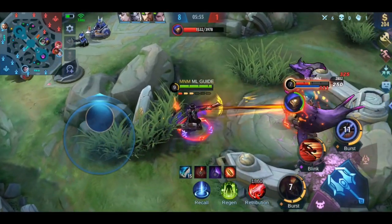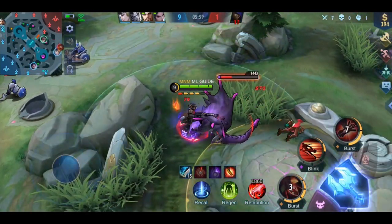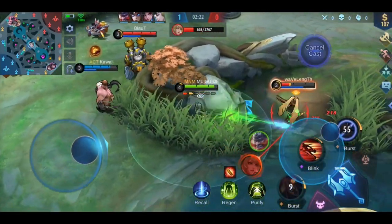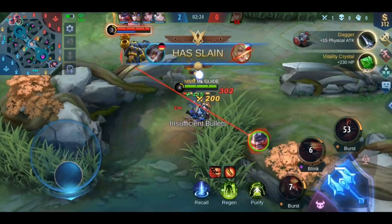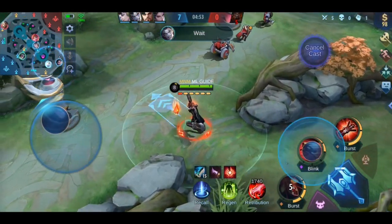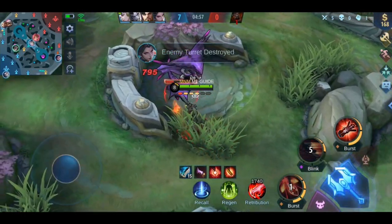Next is his first skill. His gun is filled with 6 bullets immediately and shoots them quickly into the direction you are aiming. While shooting you can't change the direction, but you can use any spell as well as his second skill. This skill can really make a lot of damage if you aim it correctly. With his second skill, Granger dashes into a designated direction and his next two basic attacks will deal additional damage.